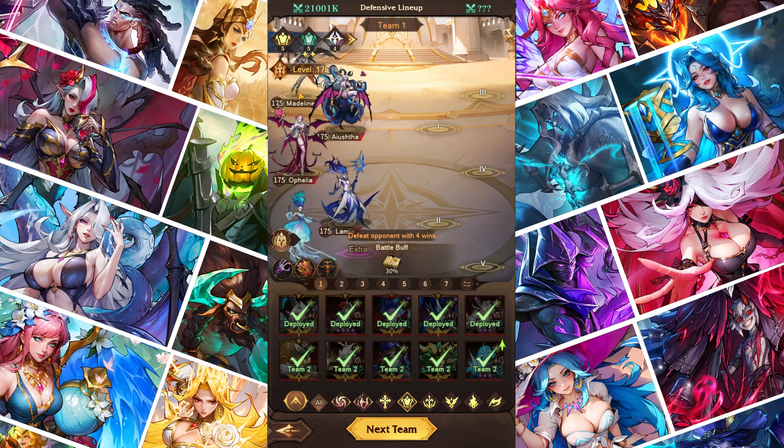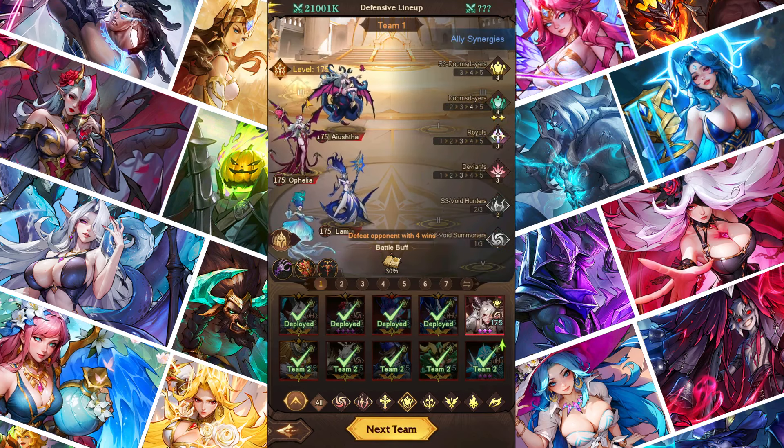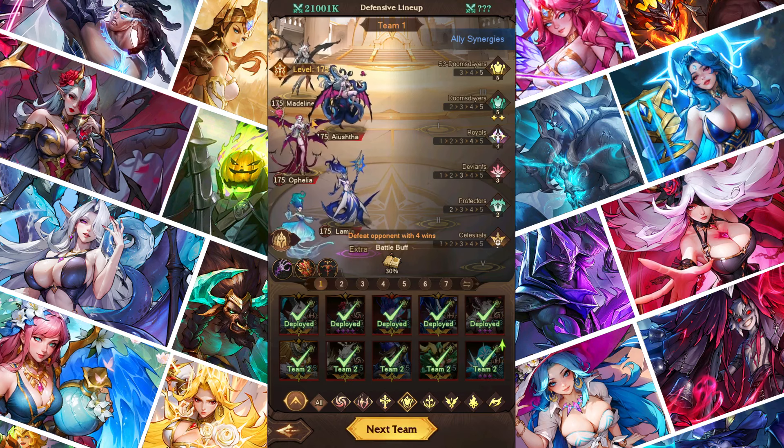Madeline and Doris must always be in the same team — it's mandatory. When Madeline is in your team she applies an extra slot, and a dragon minion spawns from her passive. That dragon gives your team six allies instead of five. With six allies, your reflect rate goes sky high because Doris's runes are based on your team's reflect, and six allies with reflect boost means a lot of reflect.